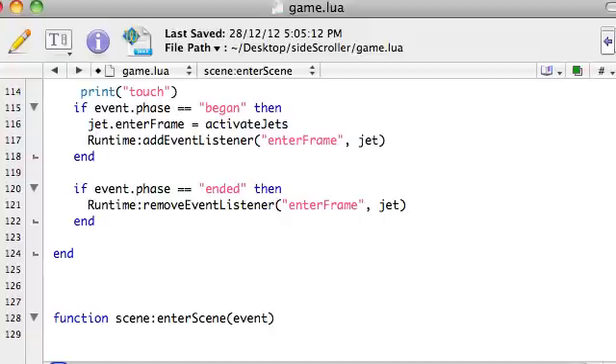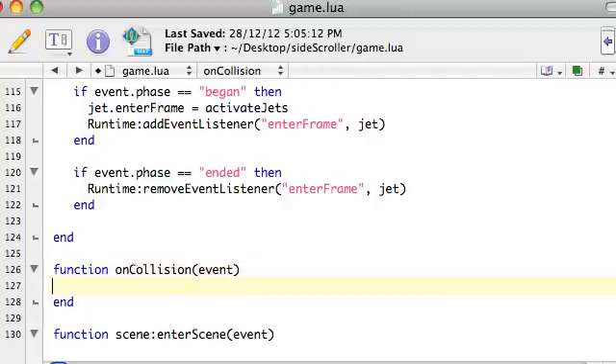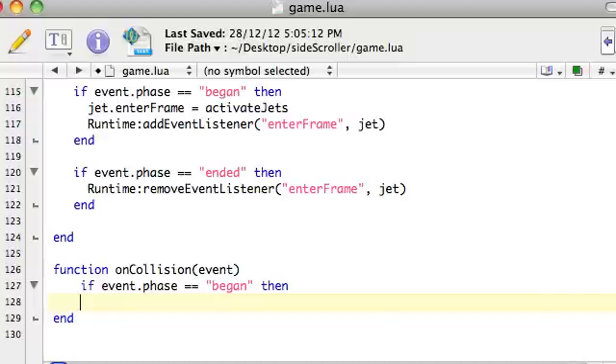Now we need to write that function. We'll come up above into scene, just beneath the touchscreen function, and say function onCollision. I'm going to pass in the event. What we're going to say is if event.phase equals began, then let's just try print 'collide' to see if we can get something here.